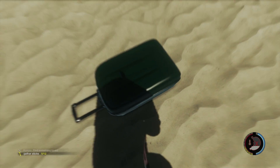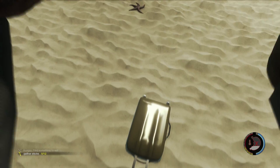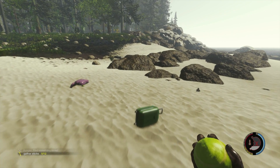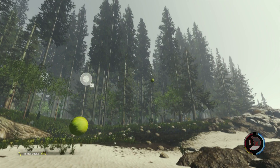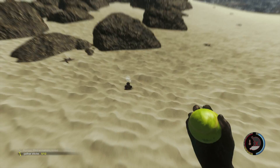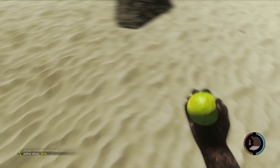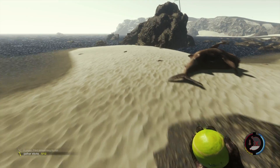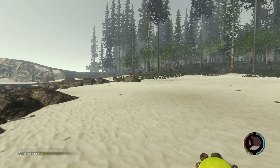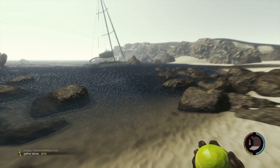I don't understand what these golf balls are for. Another candy bar. We're doing a lot better. Got some coins — we can make some more bombs. More coins, more bombs. Actually I think I'm gonna run out of circuit boards. I think I got them all. Let's go check the ship out — wonder what the hell the ship's doing over here.